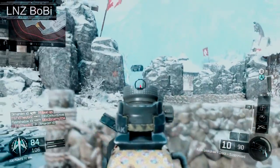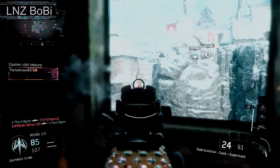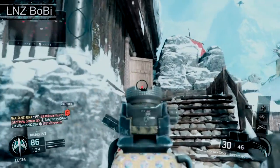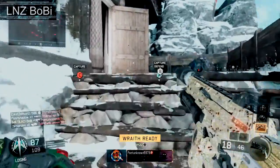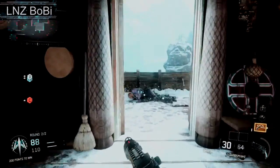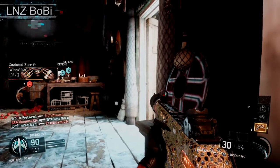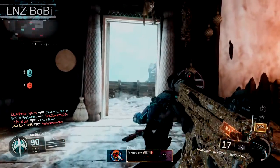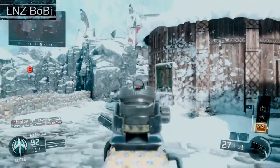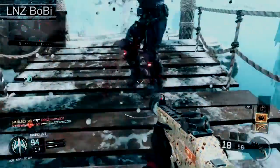I need to do the Easter egg on the Black Ops 3 DLC 3 zombies map. I'm going to try to do it with my friend, probably tomorrow. If it happens I'll post the video of us doing the Easter egg, and if it doesn't I'll still post the video showing our attempt. There we go — we have our scorestreak and we're going to be 175 points from our GI unit.